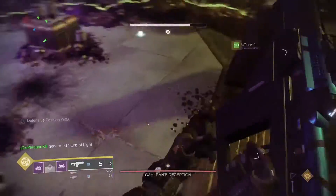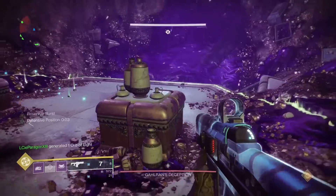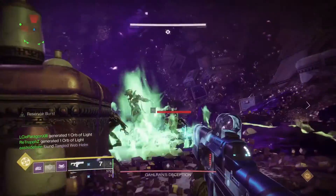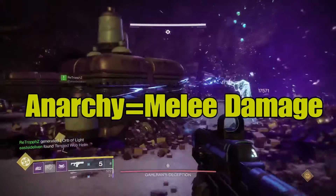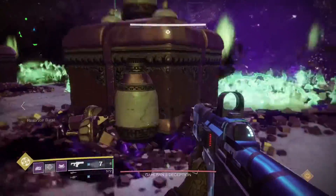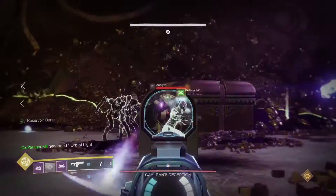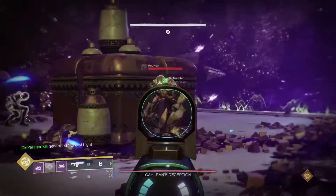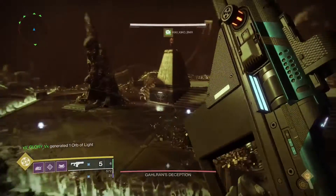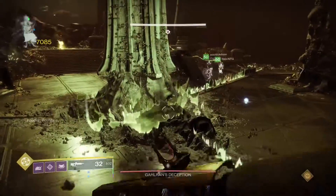You have to get five shield breaks, so make sure you're not too close if you have the blessing at the end. That's how you do the challenge. Now the cheese for this challenge is to use Anarchy. Anarchy counts as a melee kill in the Destiny damage database — it will just count as a melee kill, and that means it can break shields just like you punch them. It works exactly the same way, so you can use Anarchy to break the shield five times.